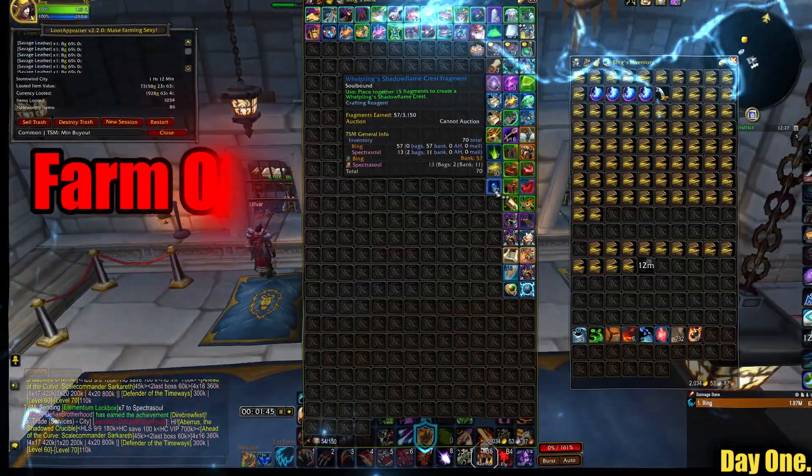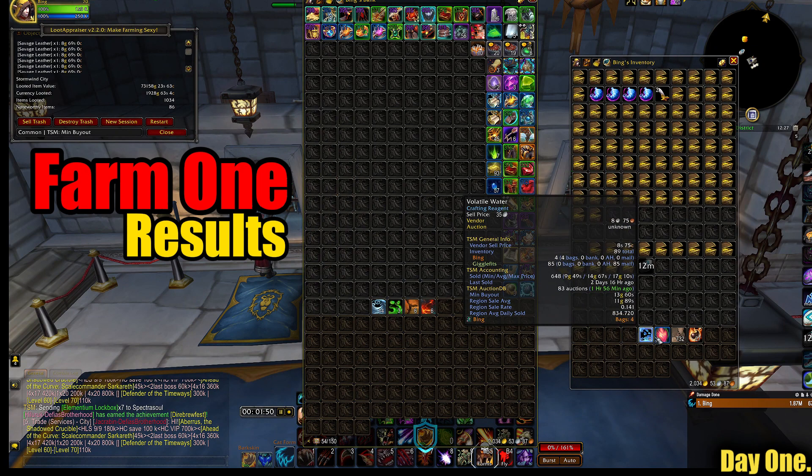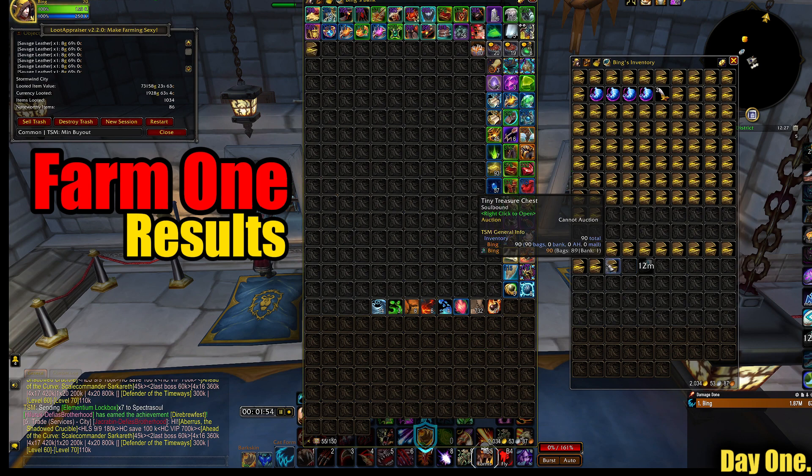Farm one results. Storing everything in my banks for now, as I need a lot more gold before I can start to place items on the auction house and turn a profit — but all in good time.